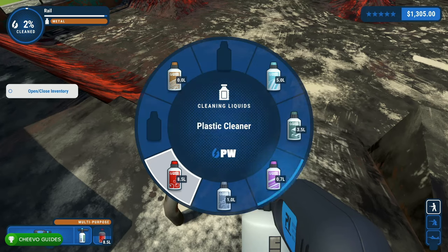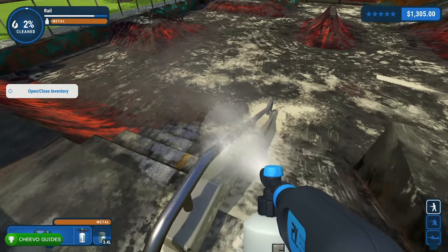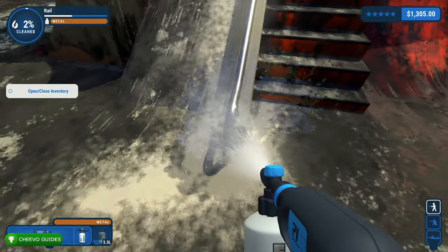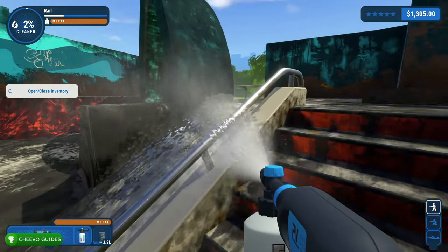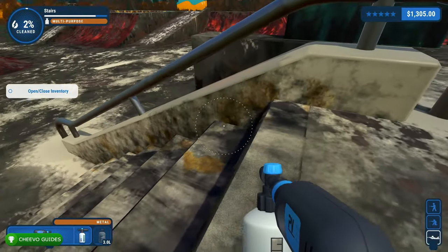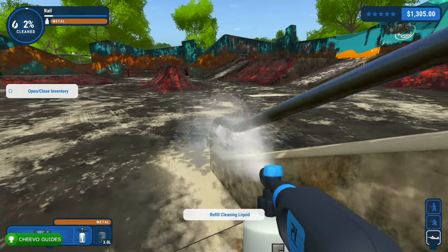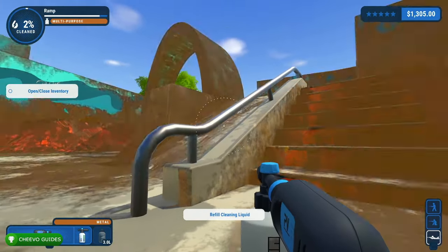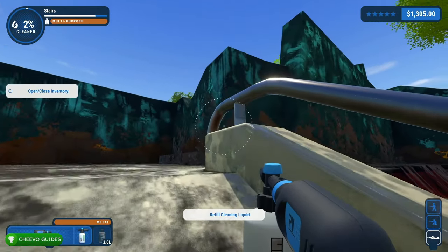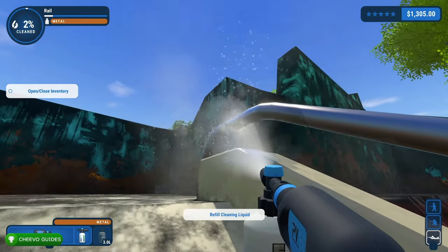As you can see, the multi-purpose cleaner is not cleaning this rail — it cleaned underneath it but not the actual metal part. If you point at it, it says it's made of metal. To clean this rail we're going to need to change our liquid to the metal cleaner. Hold B to pop up your liquids, change it to metal, and we'll be able to clean the rail much easier. The soap dispenser really helps especially with tricky objects like railings, stairs, pipes, or objects that are complex and need to be accessed from a lot of different angles. It also really helps for large flat surfaces.